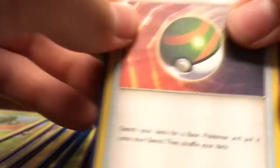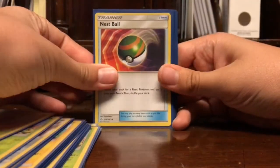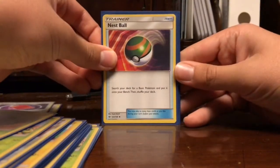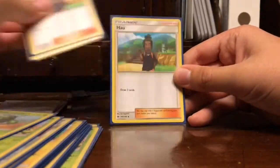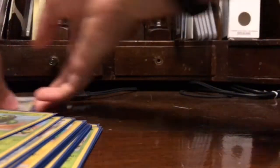Now moving on to the Trainers: we got a Nest Ball, Devoured Field, Peeking Red Card, Nest Ball again, Timer Ball, Professor Kukui, Howl, another Howl, and a Lillie.